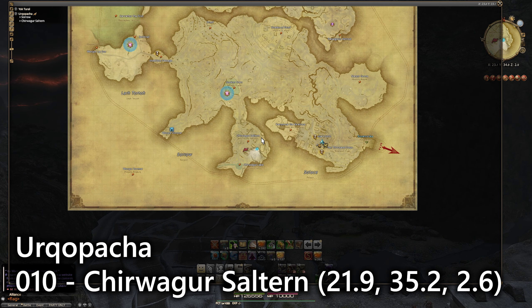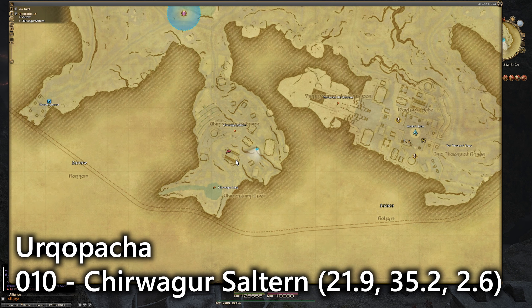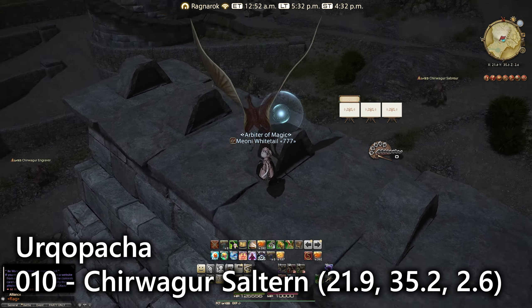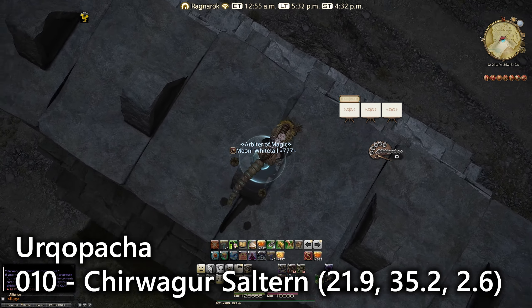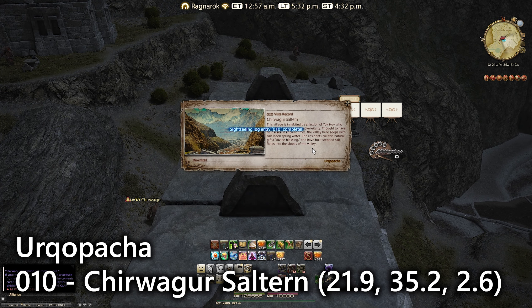For entry ten, we teleported over to Warlord's Echo and then flew far to the west to a place called Chirwagur Saltern, next to Chirwagur Lake. There's a big building here — the biggest one with lines on it — and that's where you'll find your sightseeing log. You'll need a flying mount to get up here and you'll probably have to stay on your mount to land on it. Once again it's a lookout emote, and we've got ourselves number ten.